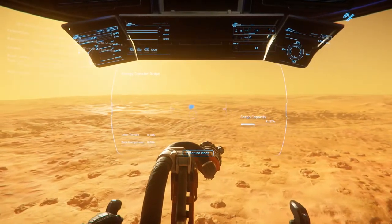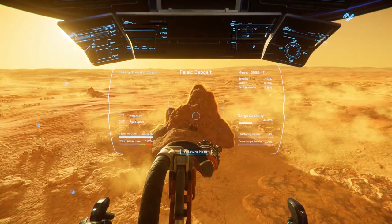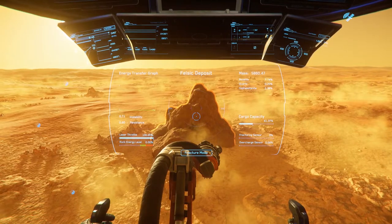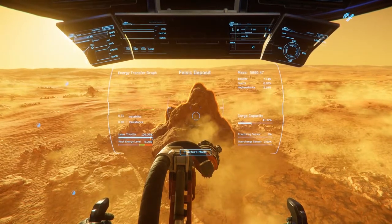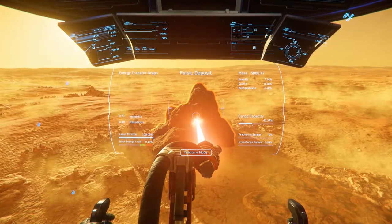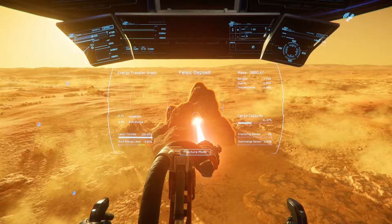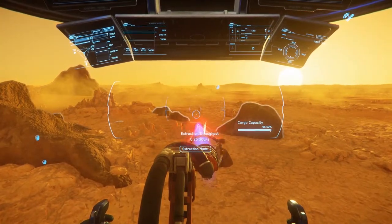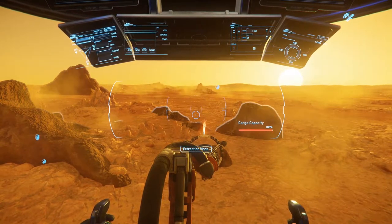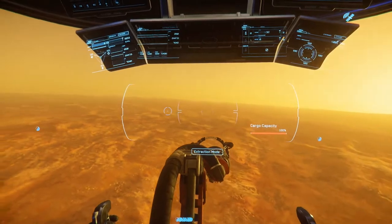Somehow we're still alive — that is incredibly lucky. I just found a deposit of Bexalite. It has 7.74% Bexalite, which is roughly around 10,000 units — a pretty decent haul. We're gonna try to get all of it. We reached full capacity and we're just going to fly out of here and hopefully sell all this cargo for a decent profit.